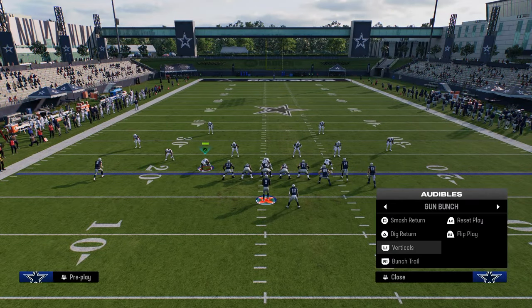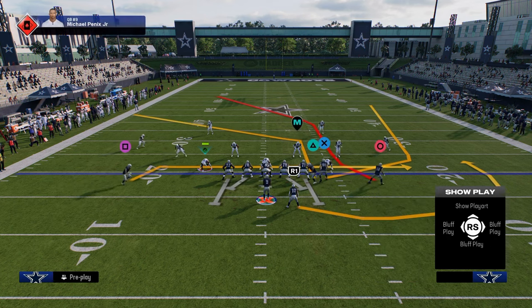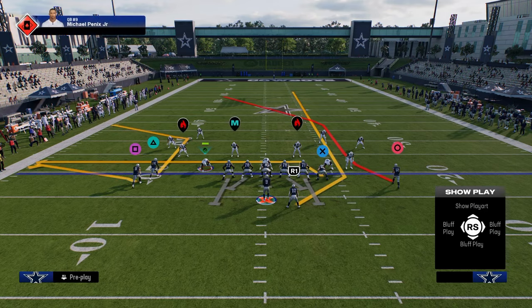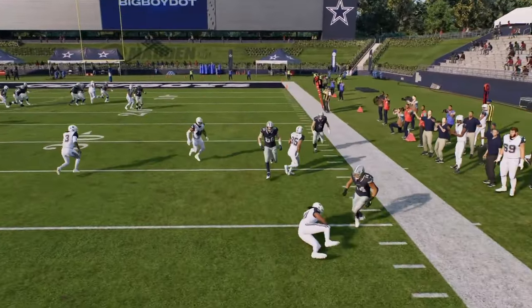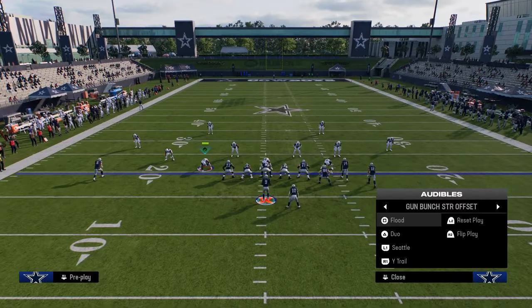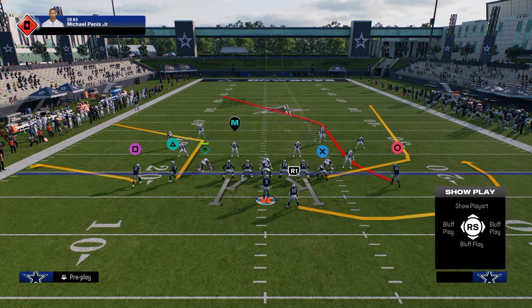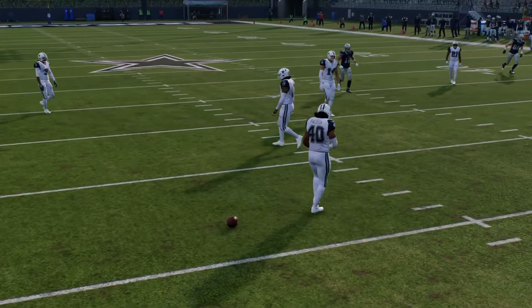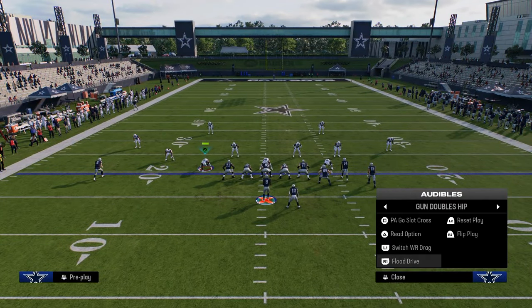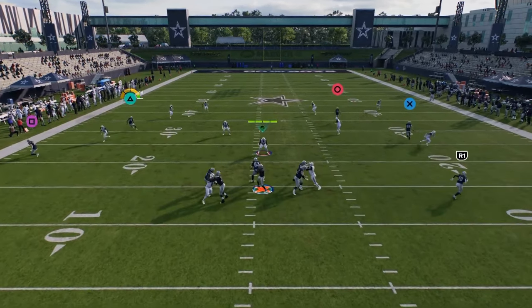You also have Seattle, which is really good against zone because it spaces the field really well — you can throw that crosser on the left side. When the receiver gets over the top of the yellow zone, you're putting the flat defender on the left side in a ton of conflict. It's a very good play. If they back up you can just throw the drag. As for the rest of Cardinals, you have a lot of different ways to get into a bunch type set — and bunch is obviously the best offense in the game this year.